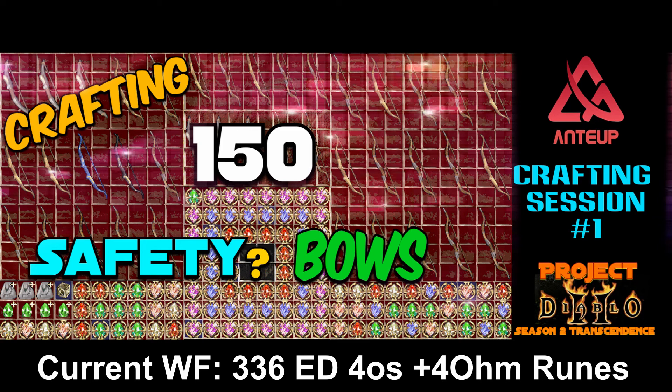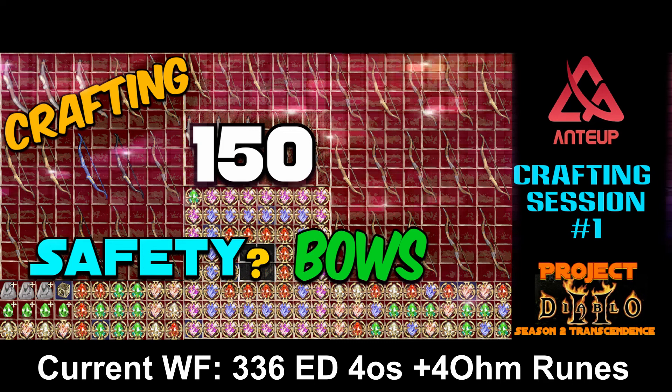Other modifiers are welcome such as life leech, mana leech, dexterity, or strength. Those are all great things — anything beyond that is just icing on the cake. Now an even bigger goal that I have in mind would be the godly crafted bow that you rarely, rarely see. Even in vanilla there was hardly any floating around. If that pops up it would be fantastic, if not at the very least I'd like to replace my current Wind Force. So let's go ahead and jump into the video.